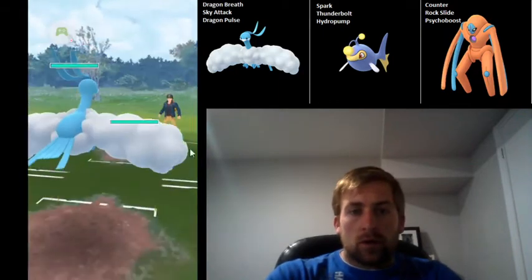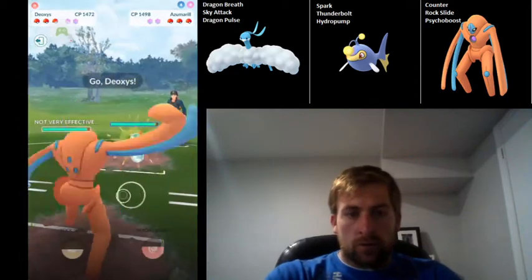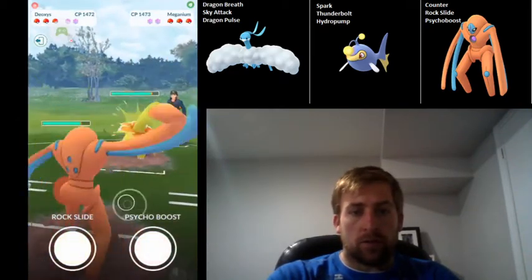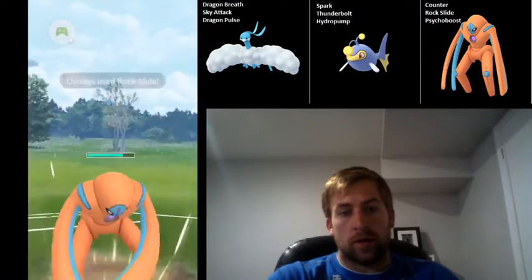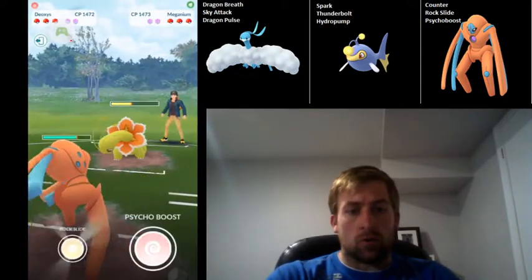So in this first match, we come up against Azumeril in the lead. That's not a great lead for us, so we've got to go into Deoxys right away. And then they bring in Meganium, which is perfectly fine — we're just going to be going for Rock Slides. I'm very happy to see the Meganium come in now, because it would really hurt my Lantern in the back.